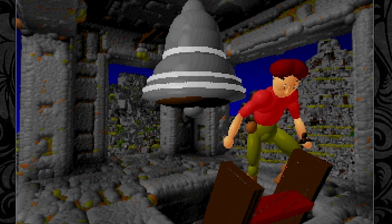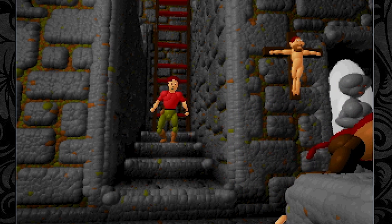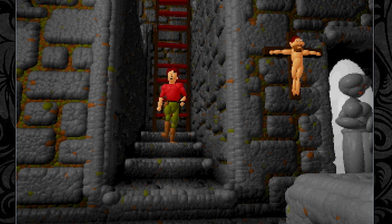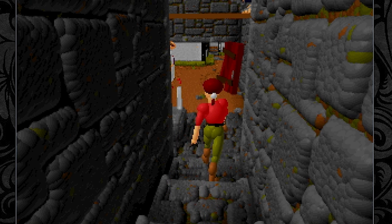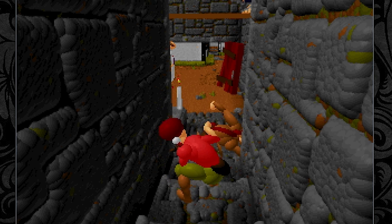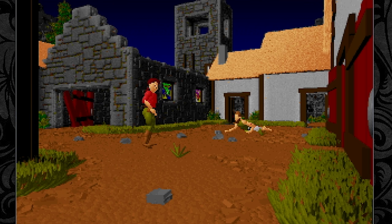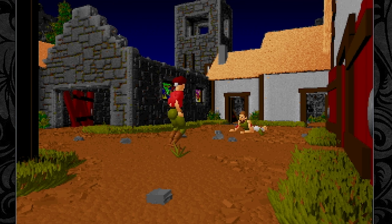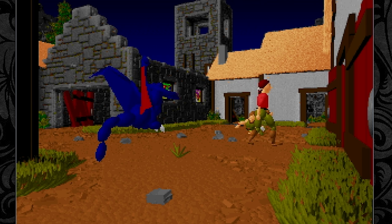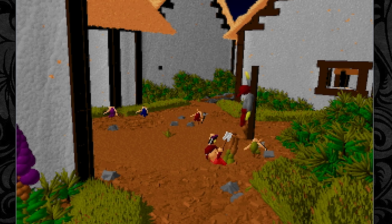Ecstatica draws its frightening atmosphere from its unforgiving pacing. Instead of easing you in with a hidden tutorial teaching you its mechanics in a safe environment, it unleashes its most vicious enemies within the first minutes. And that immediately drives the point home that we're stranded in a truly menacing nightmare. We start out with no weapons, with lethal demons and insidious traps waiting around every corner, leading us through a gauntlet of deadly hazards.